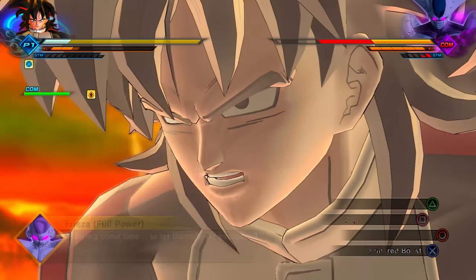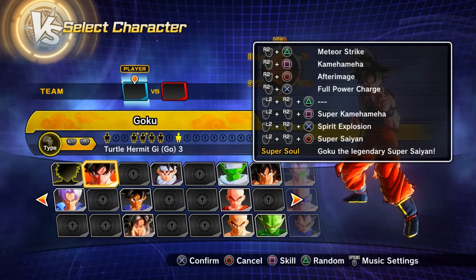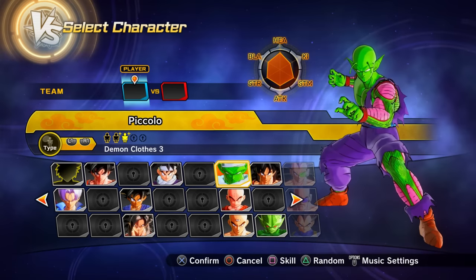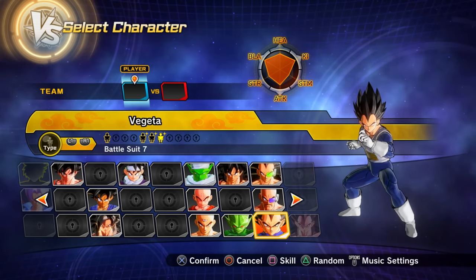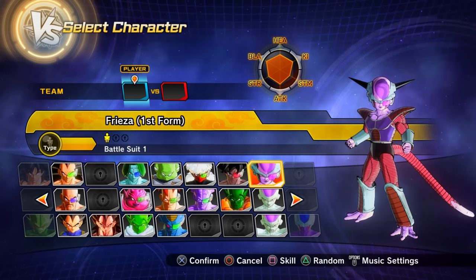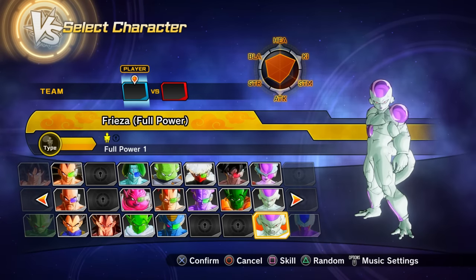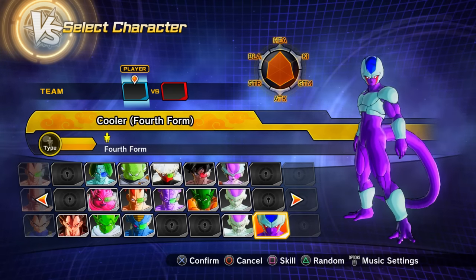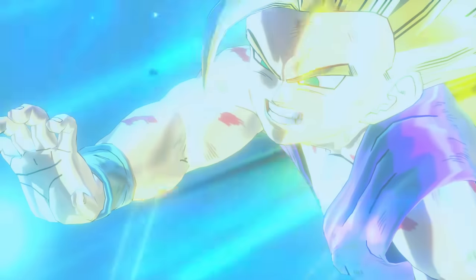Clearing the Frieza saga by defeating Frieza and Cooler unlocks Preset 9 of Goku (first Goku preset with Super Saiyan), Preset 4 of Kid Gohan, Preset 3 of Piccolo, Preset 3 of Krillin, Preset 7 of Vegeta, Nail, Turles, Lord Slug, Preset 1 of Frieza First Form, Frieza Final Form, Frieza Full Power, and Fourth Form Cooler.